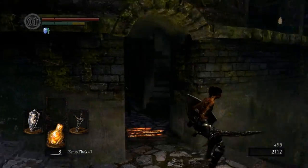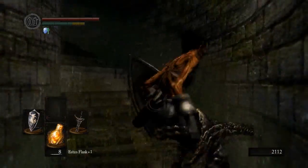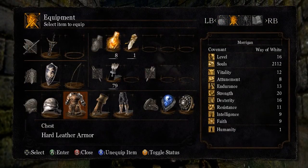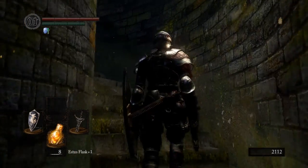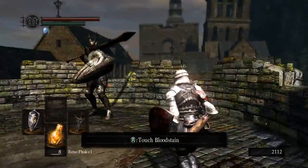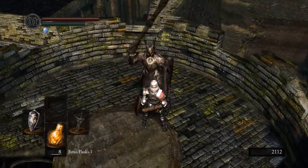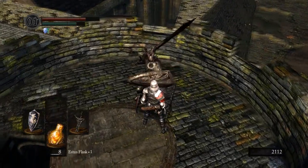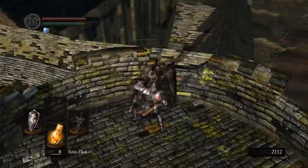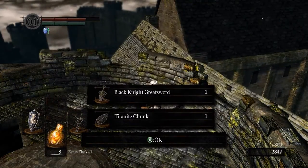Now we're going to take on the Black Knight up here, who has the Black Knight Greatsword — which, if we get that drop, is going to be amazing. Definitely put the shield back on — we need all the defense we can for this guy. We're going to try to parry him, like in the episode where I parried the first Black Knight. There you go — parry, riposte. You can lure this guy down and try the backstab game too. Come on — do your overhand swing — there you go. And with the Drake Sword — people call it the noob sword — look at that: two shots on a parry and riposte. And oh my gosh, we got the Black Knight Greatsword!